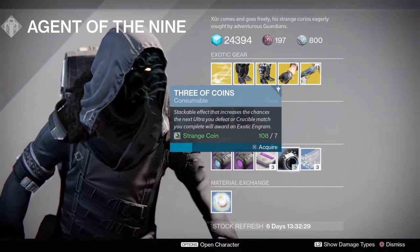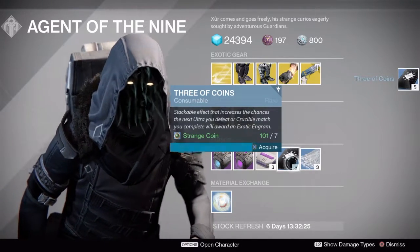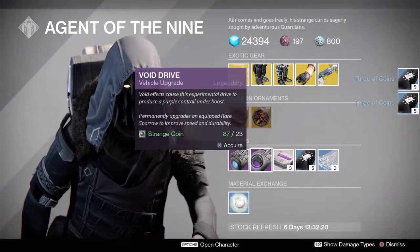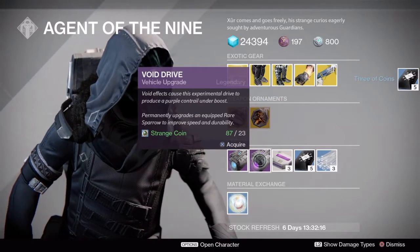And of course we have our Three of Coins, which you never want to forget — to get some of these exotics so you don't have to wait for Xur to be selling them. Also a couple of drives here: the Void Drive and the Plasma Drive. If you like purple like I do, that's a good match for you.